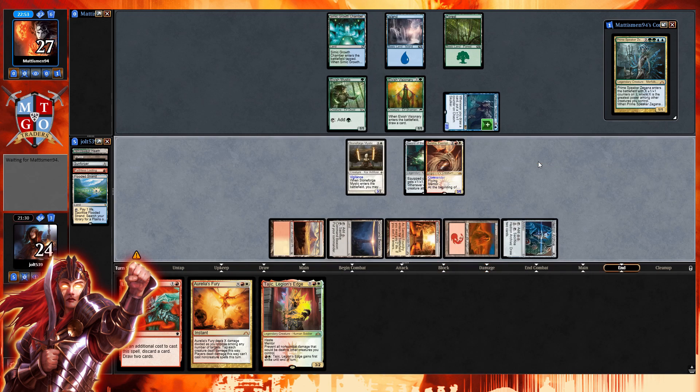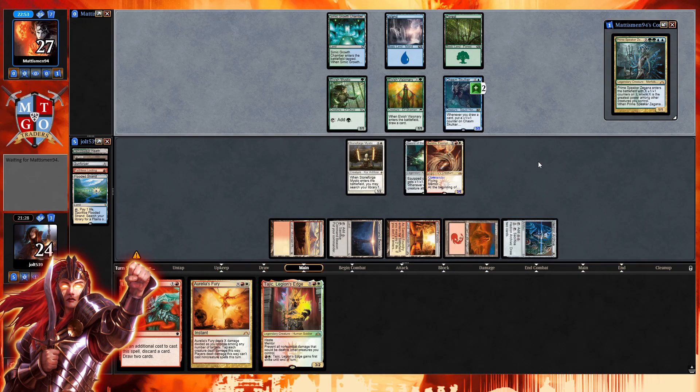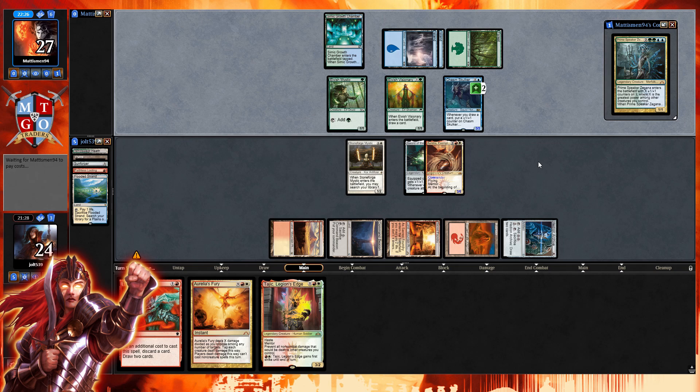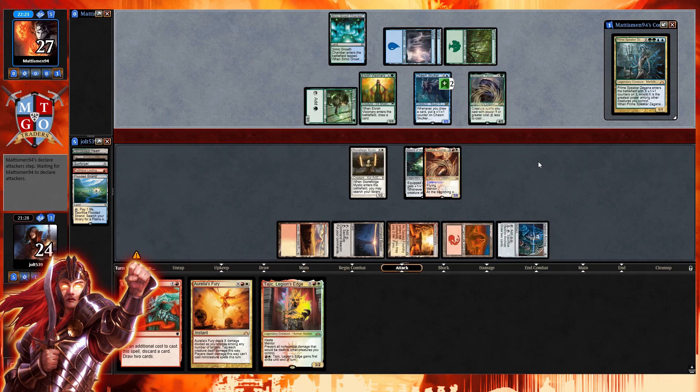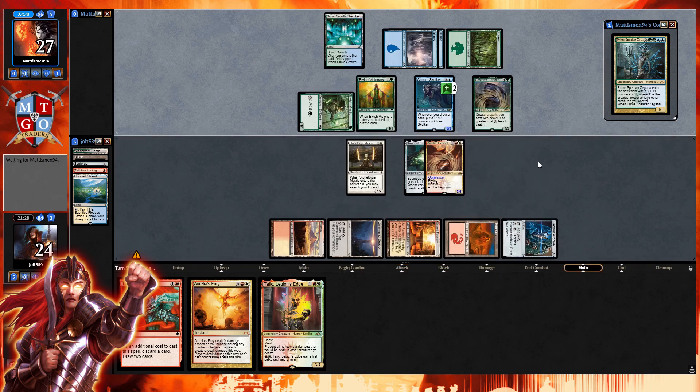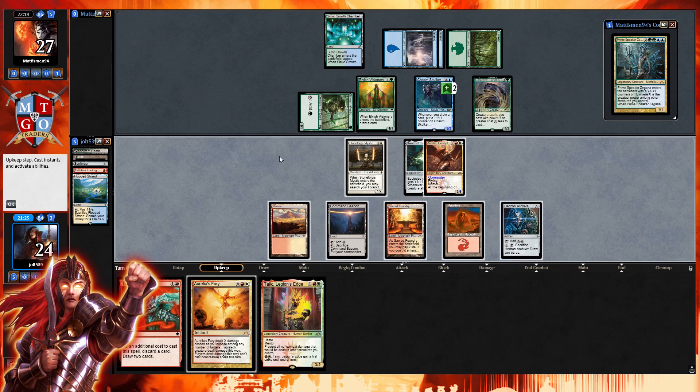If you want to see a good voltron build — not necessarily the most competitive but really fun — check out my Gerrard Hypnotube video on YouTube. It's a Gerrard enchantress deck where we stack tons of enchantments onto Gerrard, and it is just such a fun deck to play. It doesn't win all the time but it makes for an interesting gameplay experience.